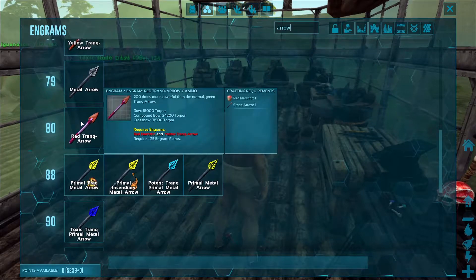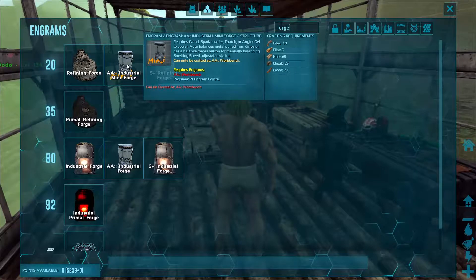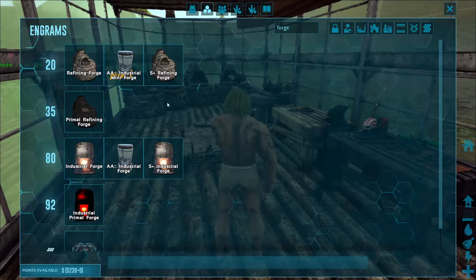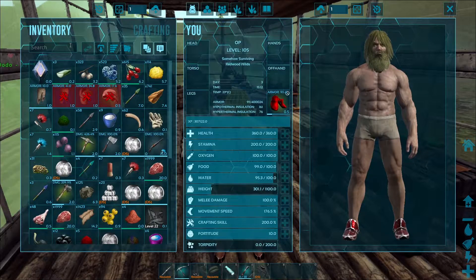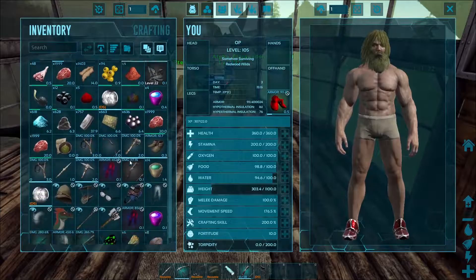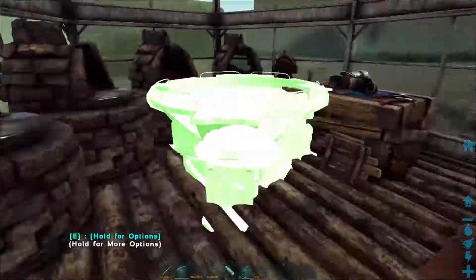If we come look at this, the red trank arrow does 31,500 torpor. So I should probably get a narcoberry farm going — I'll do that a little later. I also added an automated arc, which gives me a couple things that are going to be really nice, like this mini industrial forge. I got to make the automated arc table. We don't have a ton of room in here, so I'm going to put this maybe outside, maybe upstairs.